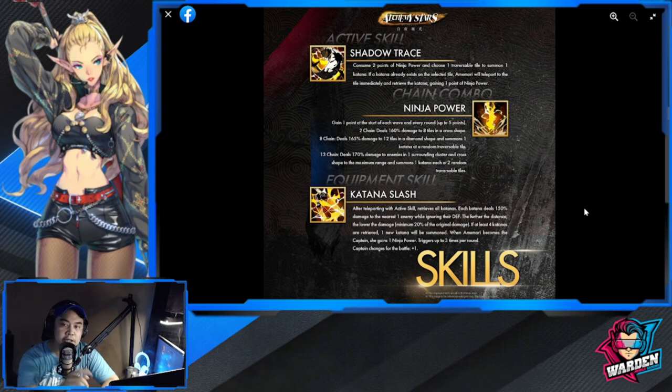One interesting point is that her kit is similar to Wendy — Wendy usually leaves a feather and goes back to it, so it's kind of the same mechanic but a bit different. Moving on to her chain combo: Ninja Power gains one point at the start of each wave every round, up to five points.